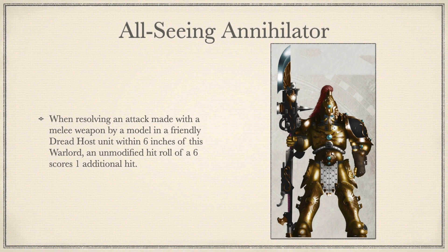Starting with All-Seeing Annihilator. When resolving an attack made with a melee weapon by a model in a friendly Dreadhost unit within 6 inches of this Warlord, an unmodified hit roll of a 6 scores 1 additional hit. So we're off to a good start. This is a nice melee buff that fits the fluff of the Dreadhost and has the benefit of being useful too. This most likely would be used on an Alaris Shield Captain who teleports in, supporting a large block of Aquilins or Alaris and a Dreadnaught or two. Looking at how this helps your potential damage output with Dreadnaughts, it on average gives them an extra hit.